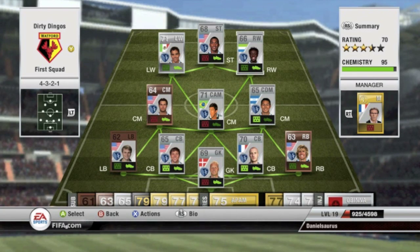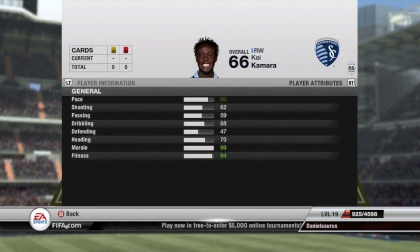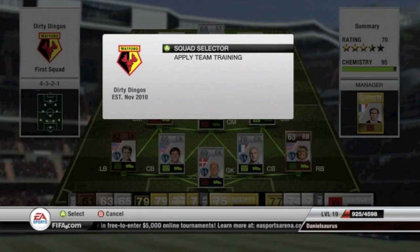Basically we have my favorite player right now and that's Kai Kamara. He plays right wing and he's just a really good player. I think some of his ratings are underrated really, he's a really good player. So that's one of the squads that I have.